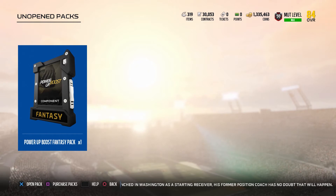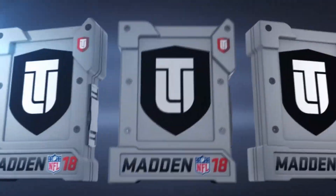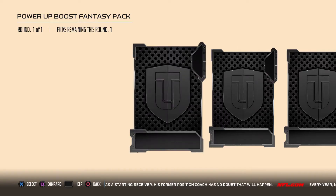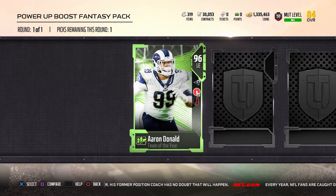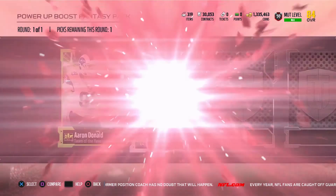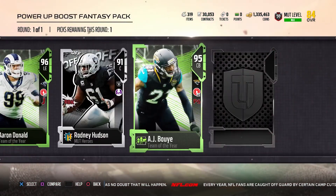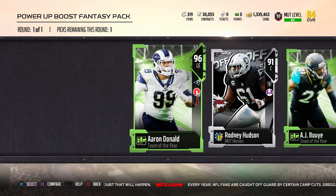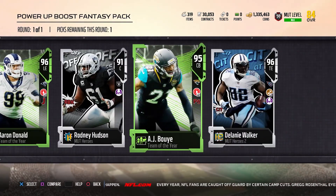But we still do have the power up boost fantasy pack. Hit us with something good, EA. 96 Aaron Donald. 91 Rodney Hudson. 95 AJ Boye. And 96 Delaney Walker.